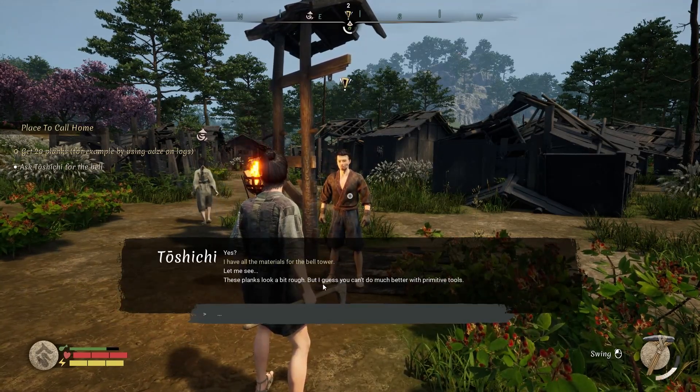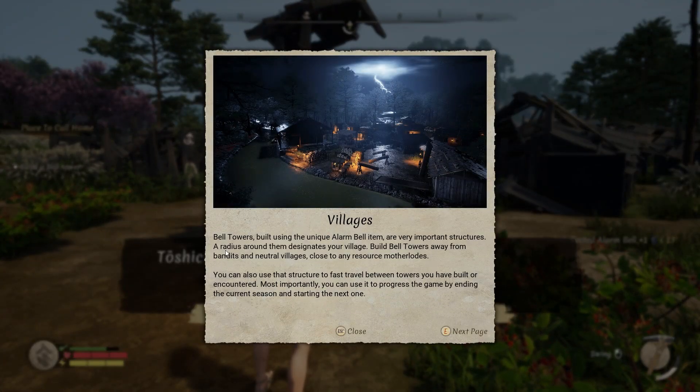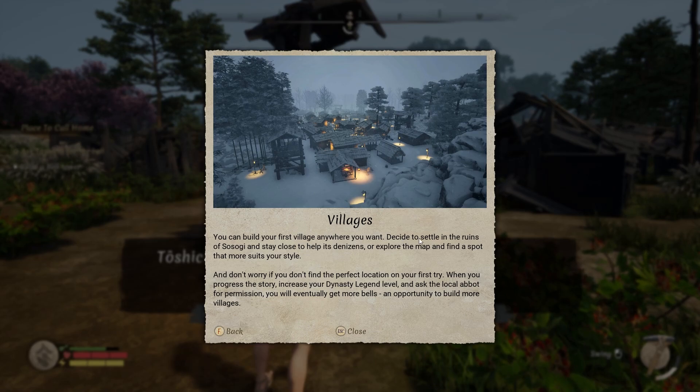I now have all the materials for the bell tower. A tutorial explains that bell towers designate your village radius, allow fast travel between towers, and let you progress the game by ending the current season and starting the next. You should build them away from bandits and neutral villages but close to resource motherloads. I can build my first village anywhere — I can even explore the whole map first. Progressing the story will eventually grant more bells to build more villages.